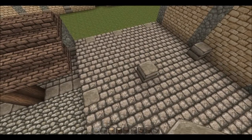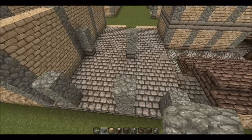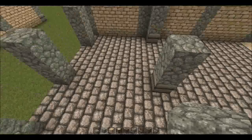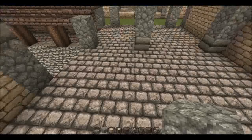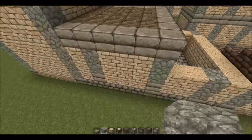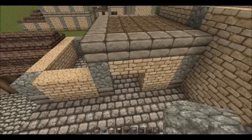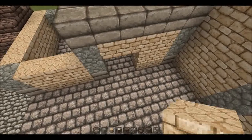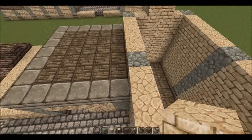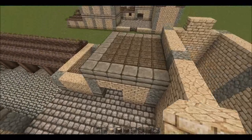One thing to mention before moving on: these pillars are going to be three high total, whereas these two are only going to be two high. Fill in the walls of this small section with sandstone, and for the tall section it's the same thing — leave a gap between the two pillars, and in front I've left space for a door. Fill everything in with sandstone. Then on top of these pillars put a border of double slabs and fill in the rest with planks — this gives a nicer effect later.